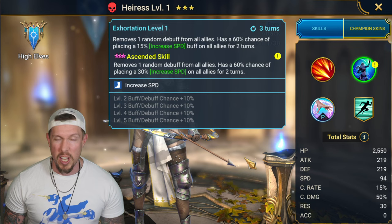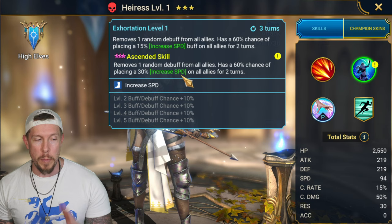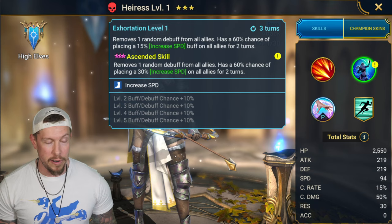On her A2 she's got a great ability: removing a random buff from all allies, and then - this does require books - 100% chance to place the big version of increased speed buff for two turns for all allies. So we get a big version of increased speed and remove one random debuff from all allies. In clan boss especially, there's only one debuff ever at a time on one ally - it's a stun - so she's got it covered.